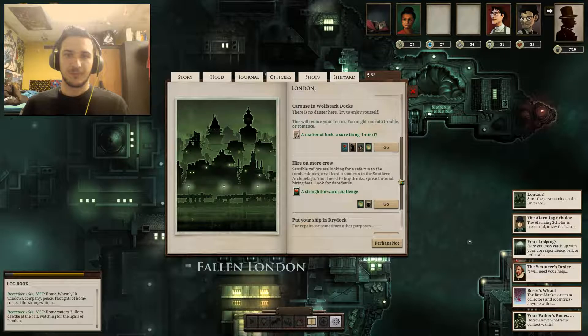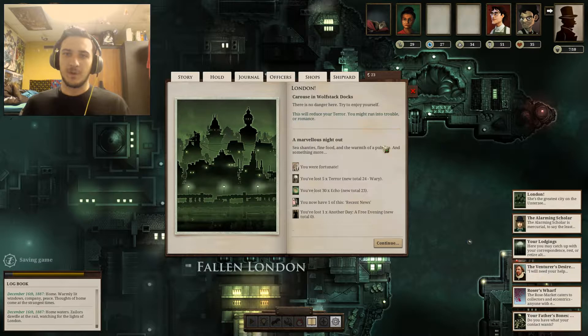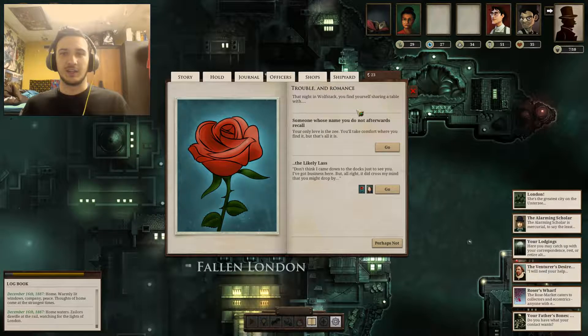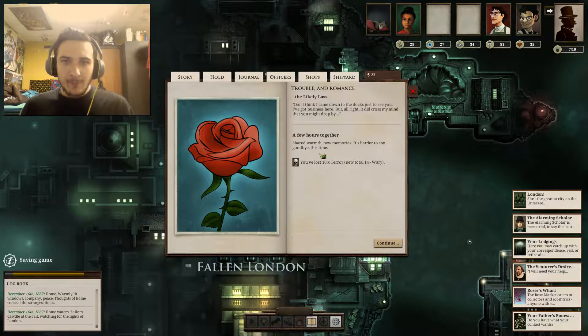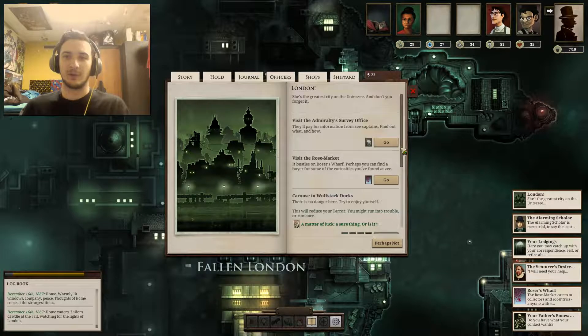We don't need to hire more crew or newer crew at the moment. What we do need is to get rid of our terror. Lost five terror, we lost thirty echoes. We have one recent news and we lost a free evening — and we were fortunate. That night in Wolfstack Docks, you find yourself sharing a table with someone whose name you do not afterwards recall. She says: 'Don't think I came down to the docks just to see you. I've got business here, alright? It did cross my mind that you might drop by.' So she was actually coming down to see us. We lost ten terror — nice. So we're now down to fourteen, which is wary, but we're good. We can do this.